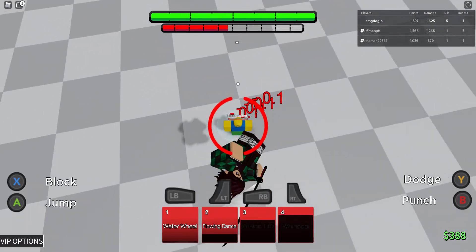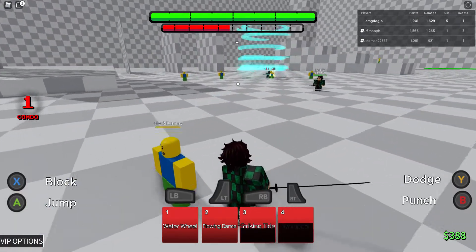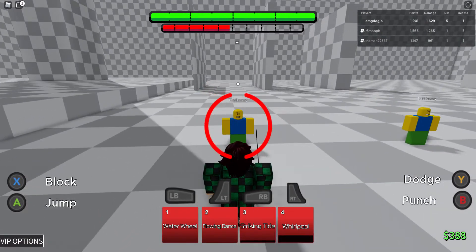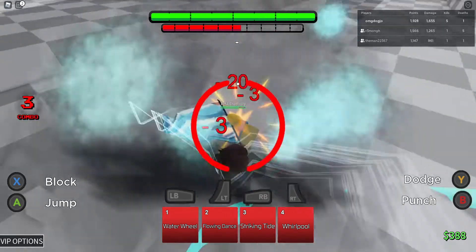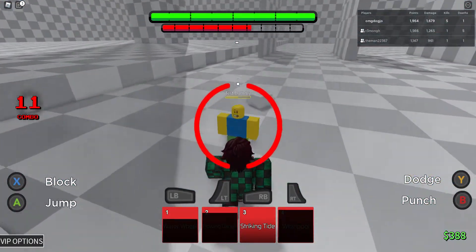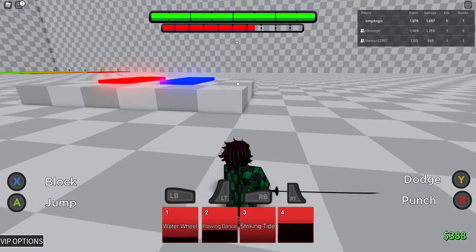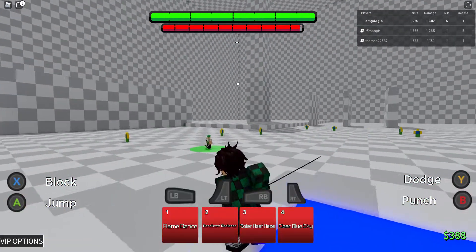Of course you can do combos. Here's a combo I just came up with a little bit ago — let's test it out on this dummy. You're supposed to dash forward, then hit with Whirlpool, then do Striking Tide. I always get that move name mixed up for some reason. Let's go try out his ultimate now.